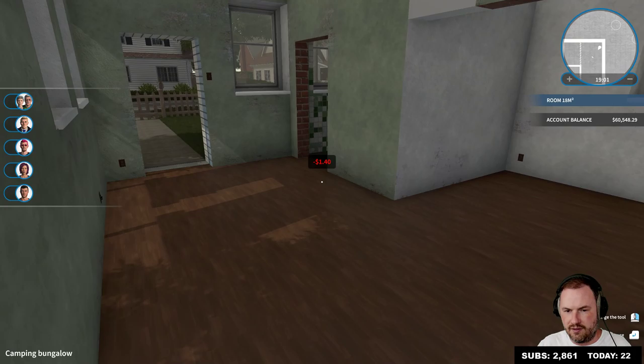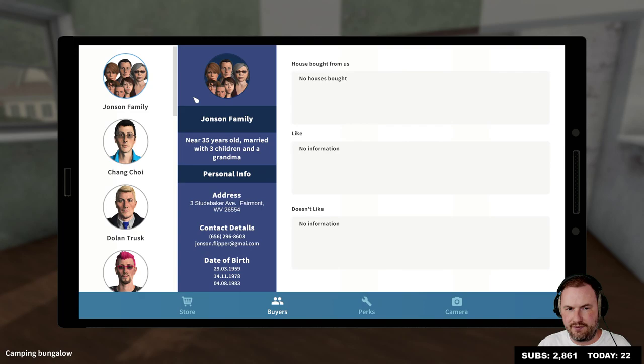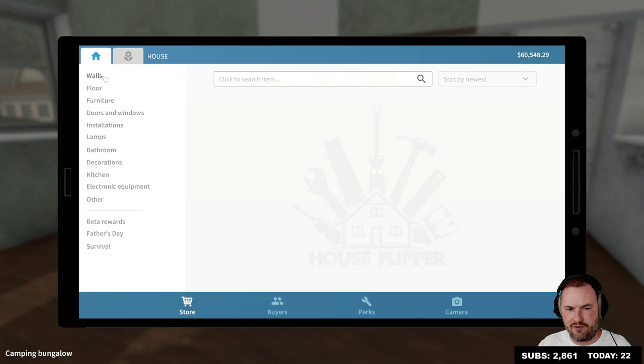We could have like a little living room, but I don't think we need it for Chang Choi. Okay, let's start decorating. We're gonna need to decorate. We need some paint for out here. What colors are we going for this time, guys, for paints? Are the floors okay?